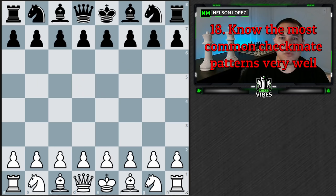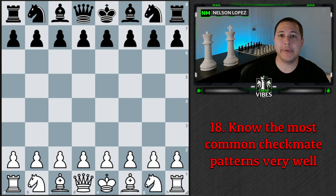The next principle is that you need to be familiar with the most common checkmate patterns. My most recent video talks about the top 23 checkmate patterns — all different types of setups involving queens, rooks, bishops, and knights that can lead to checkmate. You need to be familiar with those to really increase your chances of attacks working out successfully. If you're not familiar with any of those and you try to attack, you're probably going to miss a lot of things.